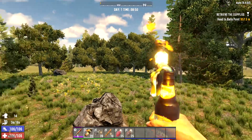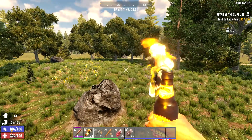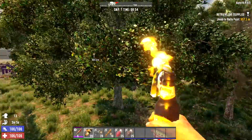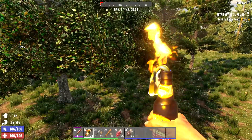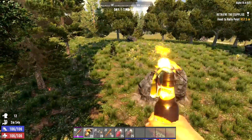Molotov cocktails are pretty useful when you have a horde night and you just want to do some damage to zombies. We are probably going to call a screamer in — that's a Samara-looking zombie that when they see you, they will scream, which summons other zombies to come and attack you.